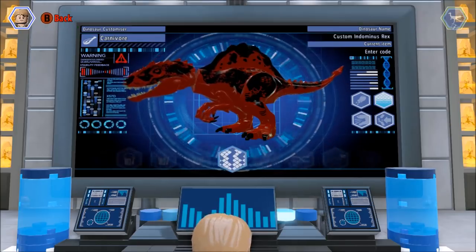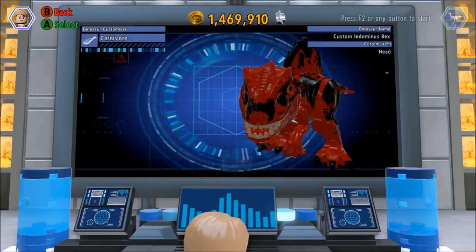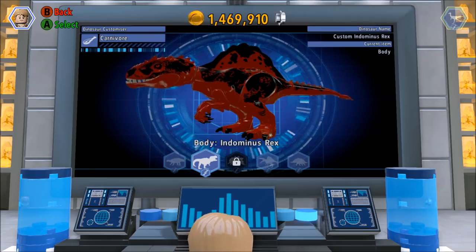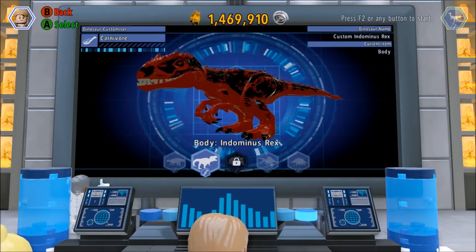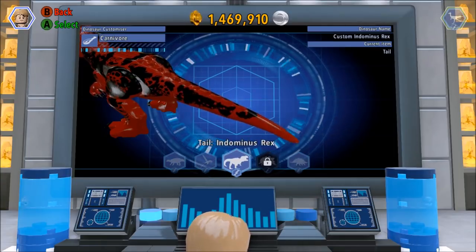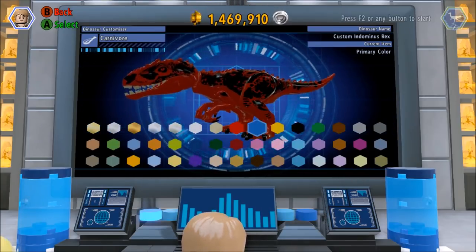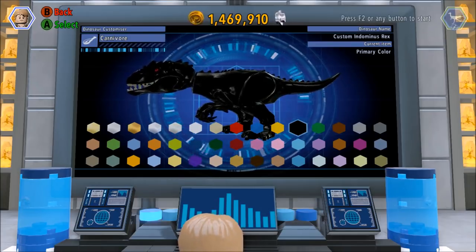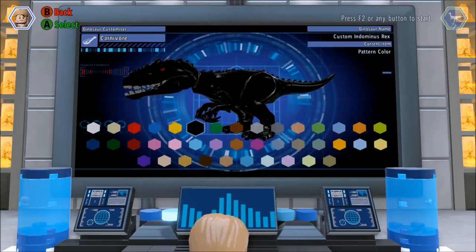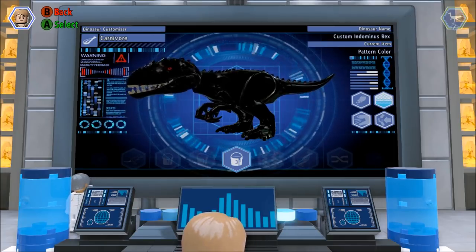Next up is the Indominus Rex. I'm going to stick with the Indominus Rex head — like I said, that's the closest. For the body they're not giving a raptor choice, so I'll stick with Indominus Rex for the body and tail as well. Color-wise, this guy I'm going to make all black. You don't have the sickle claw, which is the one thing I don't like, but that looks pretty close — add a sickle claw and you'd have him.